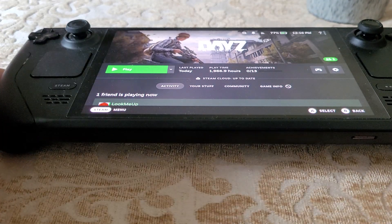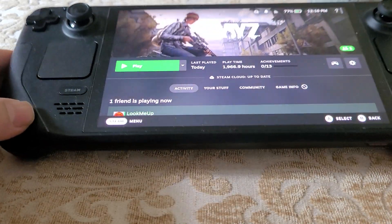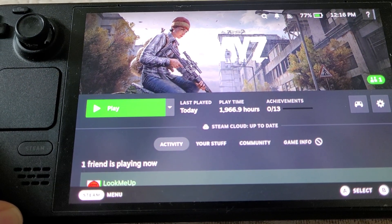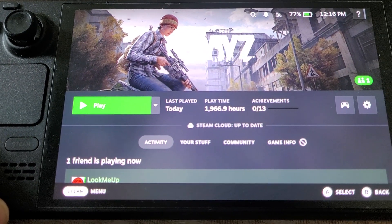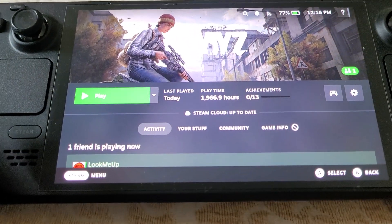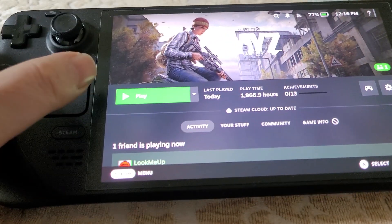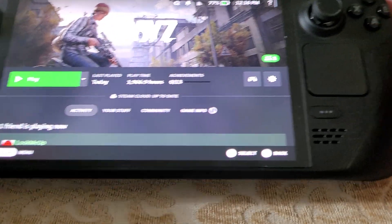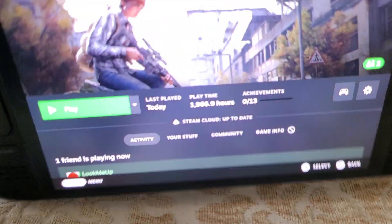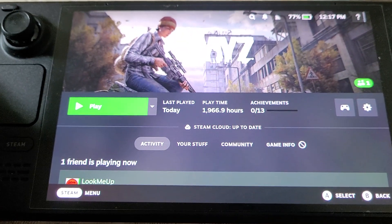Just wanted to do a really quick video about the DayZ update 1.26 and how it could well make the Steam Deck the perfect device for playing mobile PC DayZ. The reason for that is the Steam Deck has these extra touch pads which you can use to emulate the mouse, and also has lots of buttons on the back that you can add things to, which gives it an advantage over other devices.